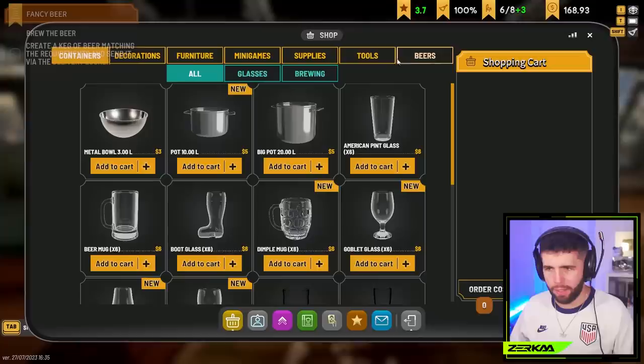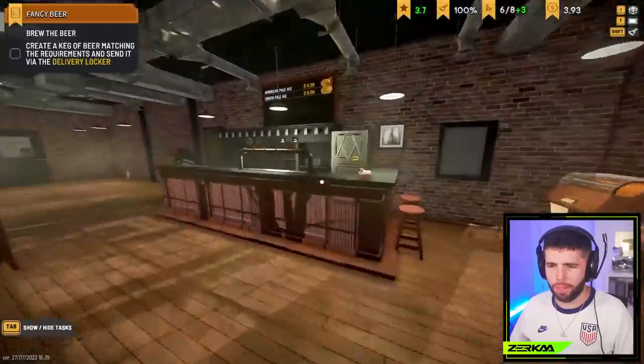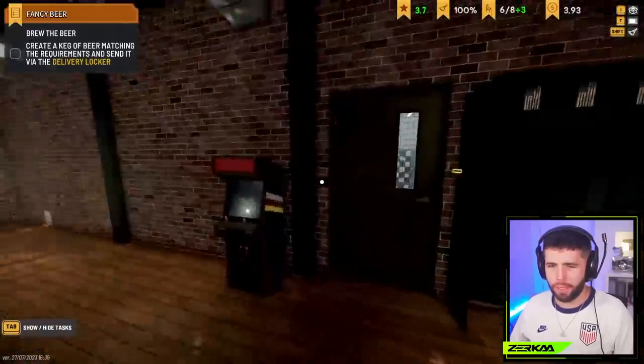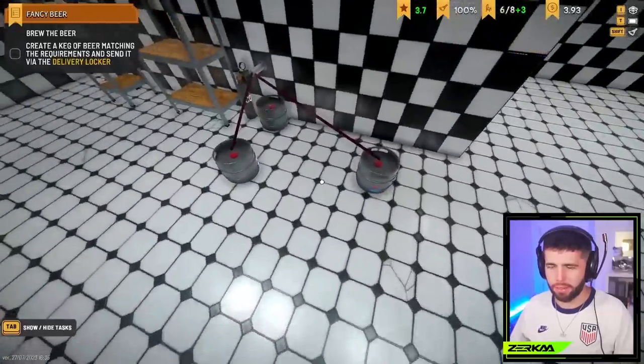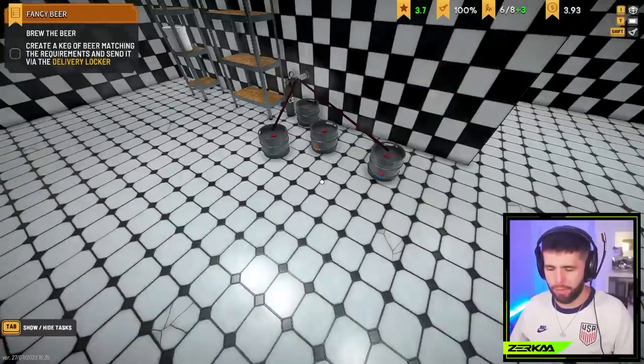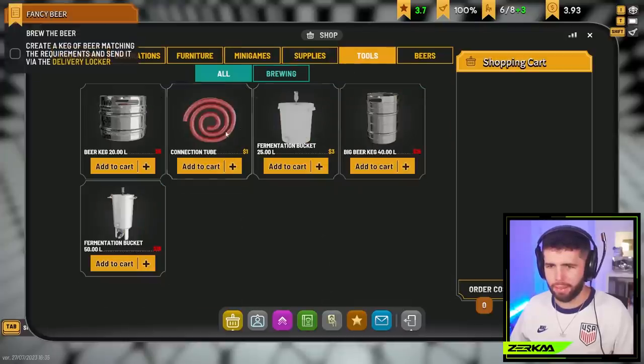If I go to the tablet under beers, let me get a spicy coffee out of that. Let's see if no one wants to buy that - it's the spicy one I just sent off. The top left says 'fancy beer' - did I not do that task? I might not have done that task. I've also messed up a little bit here because I think I need another connecting tube.